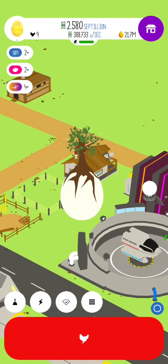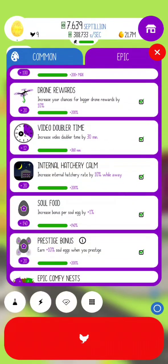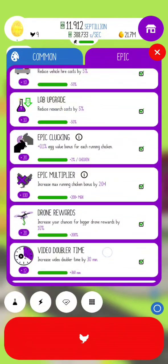Today I will be covering what's called IHR prestiging, otherwise known as Internal Hatchery Rate. If you go to Epic Research, you have Epic Hatchery, but further down is this little thing right here, Internal Hatchery Calm. What that means is that while you're away from the farm, or while you're in the farm, you're going to be producing more chickens.